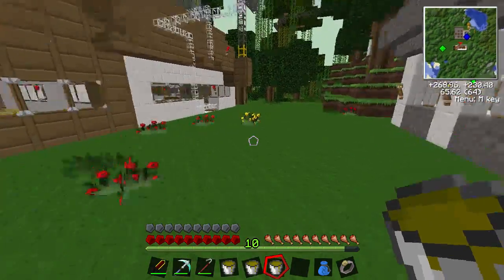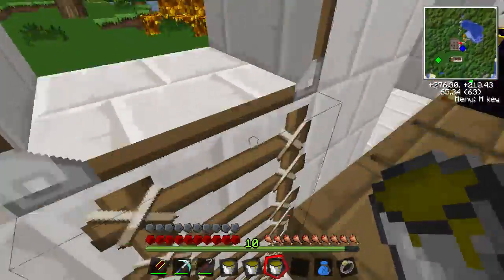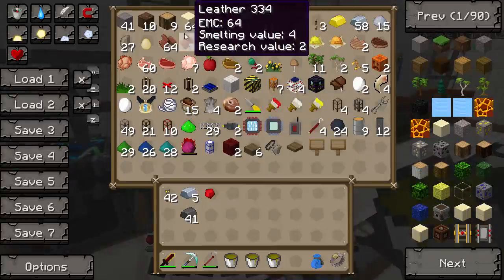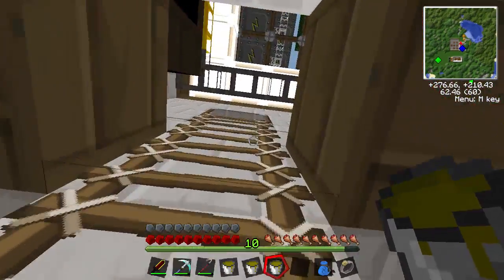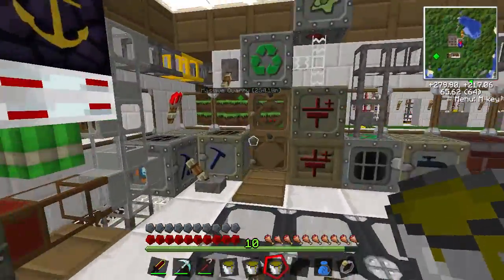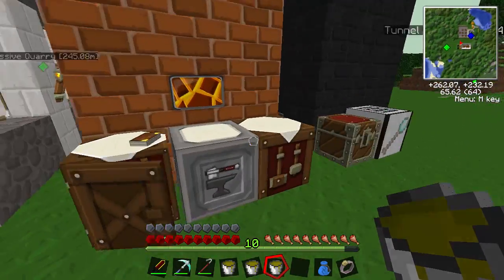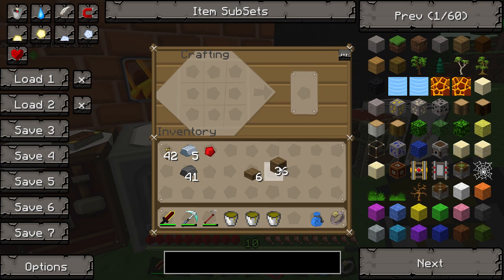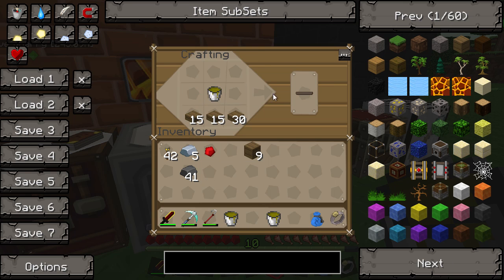We're going to make launch carts. We need to make some creosote into some rail beds, so we're going to need some planks and some wood slabs. We're going to need to make eight rail beds for one launch cart. Make the planks into wood and slabs, divide that up, create that, bucket it, and make four ties.